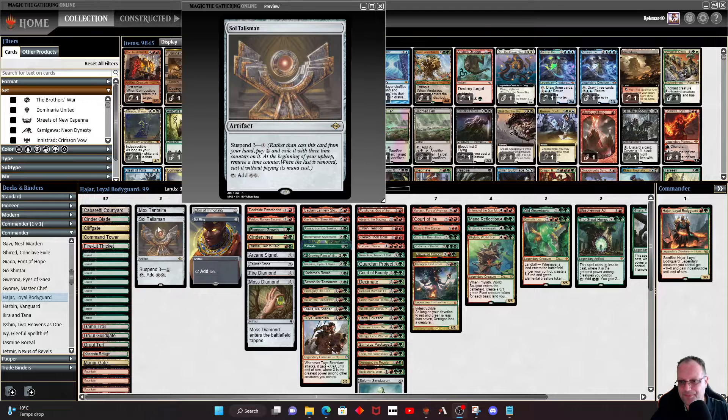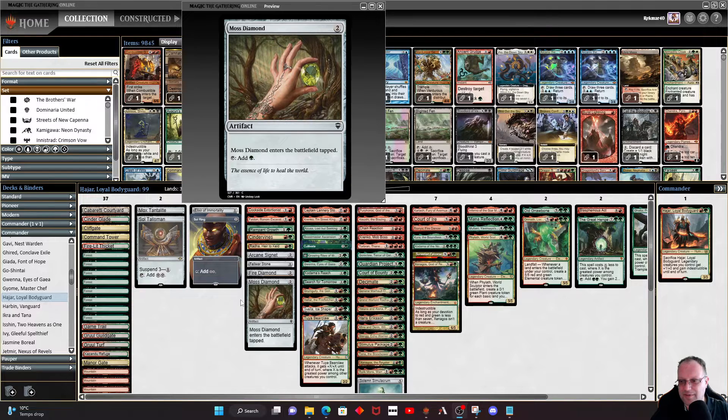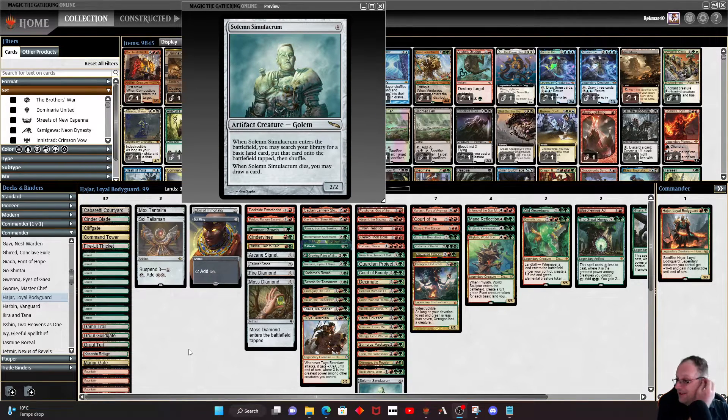For ramp, I went a little bit easier than I usually do: Mox Tantalite, Sol Talisman, Sol Ring, Arcane Signet, Fellwar Stone, and one each of the diamonds plus Solemn Simulacrum. Most of the other creatures in the deck are legendary because we want to get Hajar in play and take advantage of his sacrifice ability when people play Wrath of God and so on. If they exile everything with Farewell you're in trouble, but I haven't seen many people playing Farewell in Commander on MTGO recently.